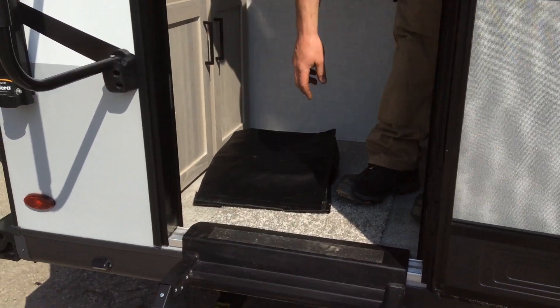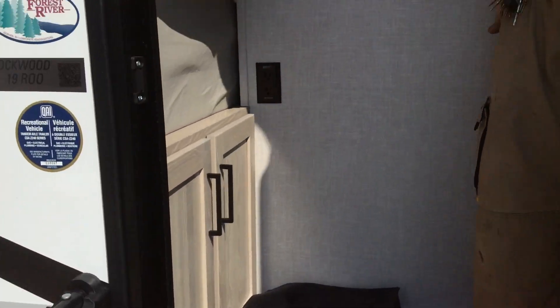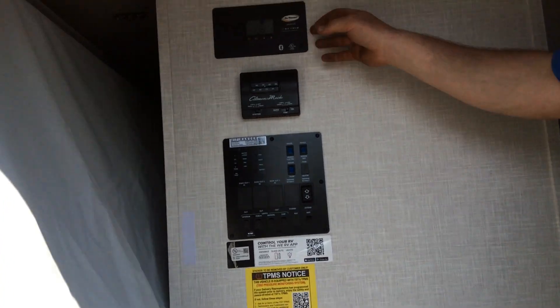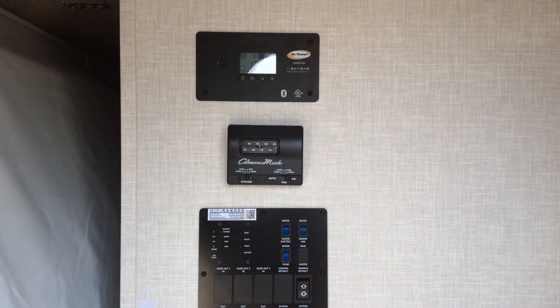Coming into the trailer, this black bag is your power cord — 25 feet of cord. Your solar panel system has 190 watts of solar already on the roof. Your control panel is right here.